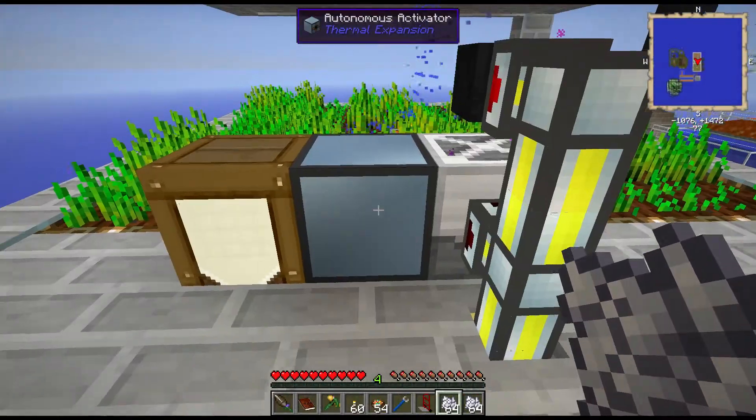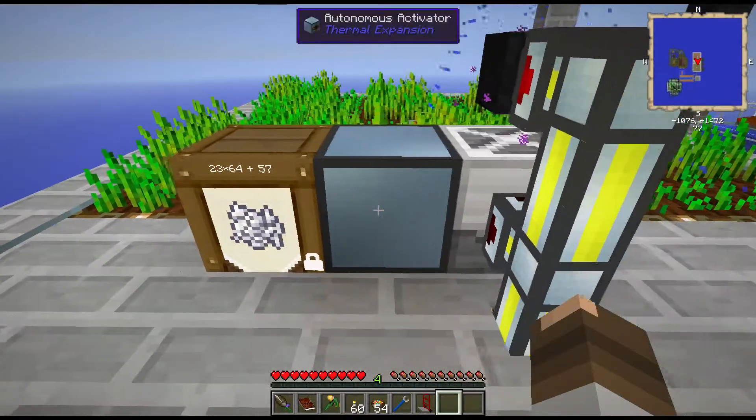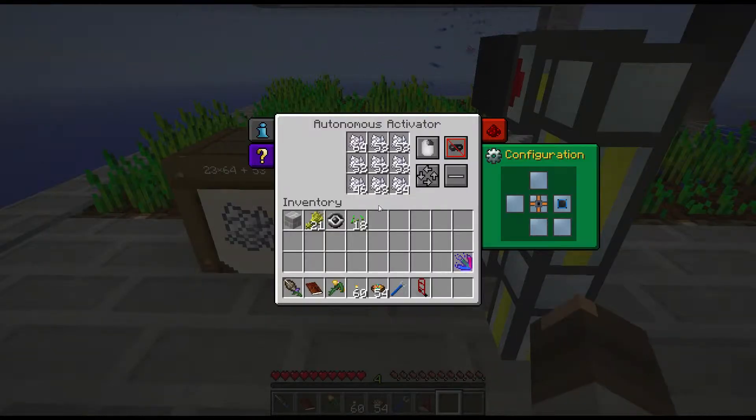Now putting the hopper on the side is going to feed it into here. So what I'm going to do is go like that. 23 stacks, all nice and pretty. Now it's going to start filling up this whole hopper, and it's going to continue filling up.